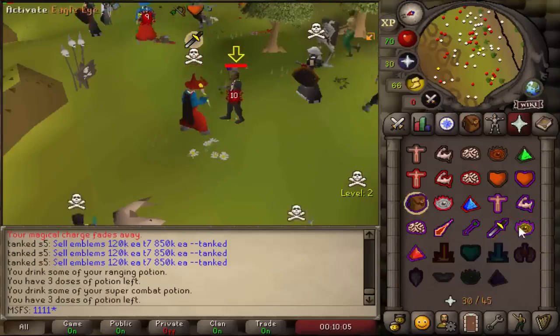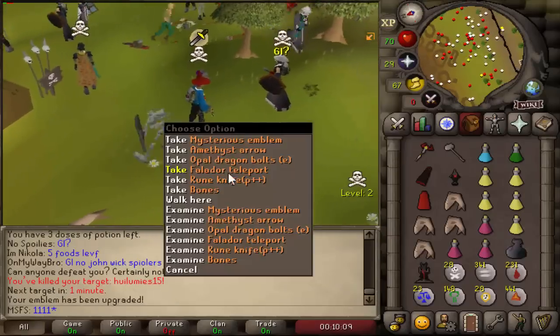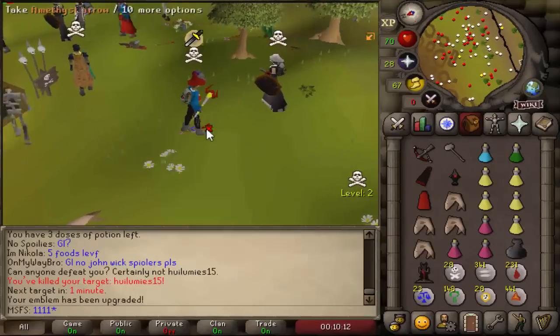I'm just bolting him one more time — that's a free upgrade onto a tier six. So four more kills for the tier ten, and we got an emblem off of him. Very nice, that's some free loot right there.